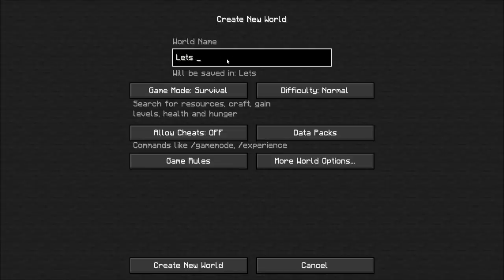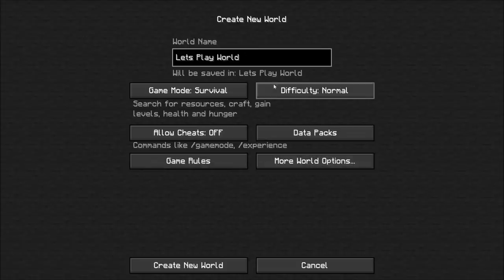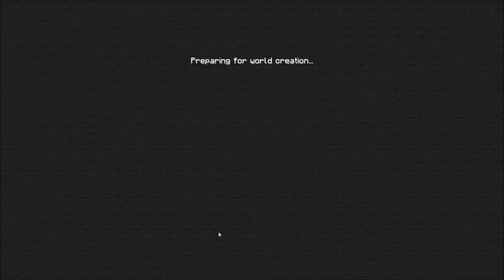So as usual, I'm going to call it Let's Play World. Does it matter what my seed is? LP Stoneblock DW20 - how's that sound? Survival mode, normal, no cheats, none of that stuff. So create a new world, let's do it.